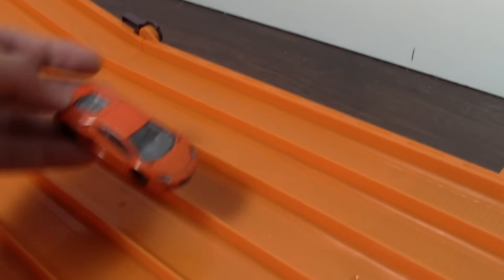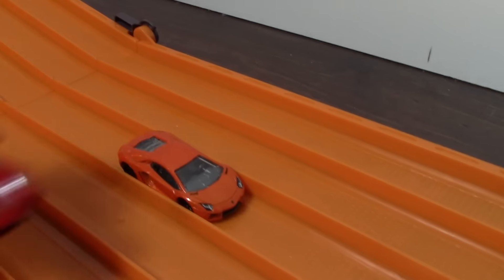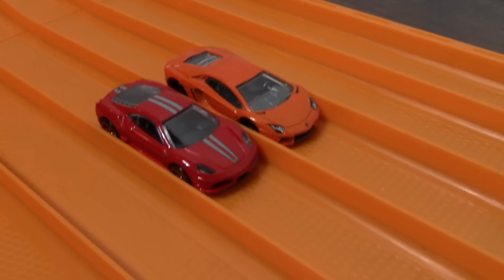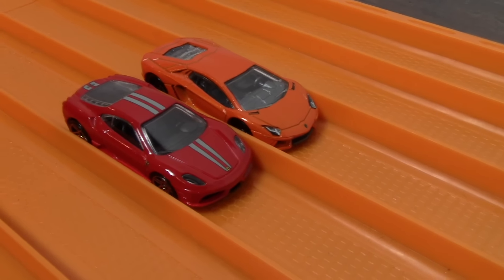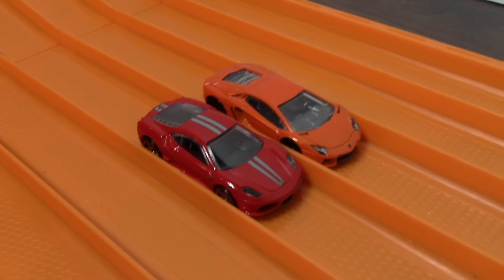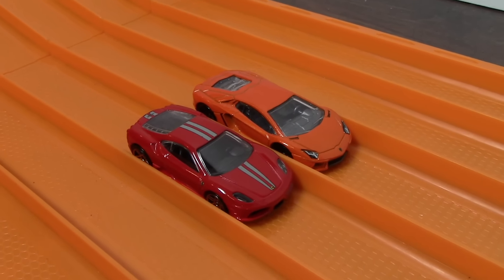There it is — the nice orange with the blacked-out wheels. We now have two standing champions from the race series: the Aventador from today, and from last week, the Ferrari 430 Scuderia. We're doing a series and then we'll race all the champions together. If you're not subscribed, subscribe to my channel. See you guys in the next one — thanks a lot for watching, bye-bye.